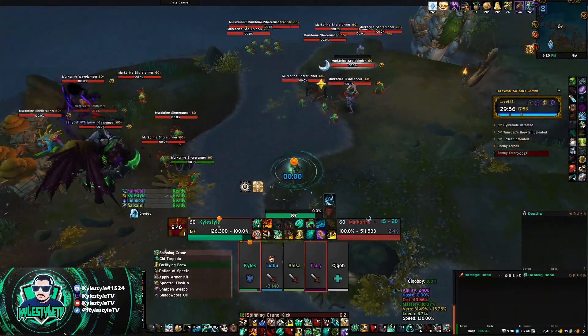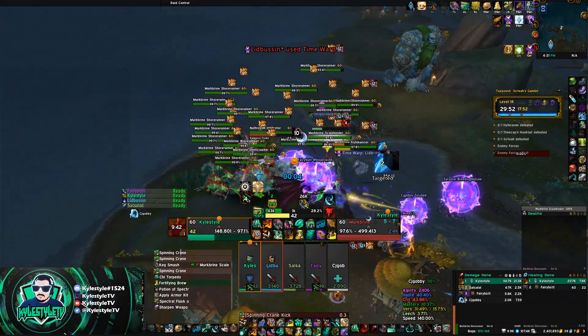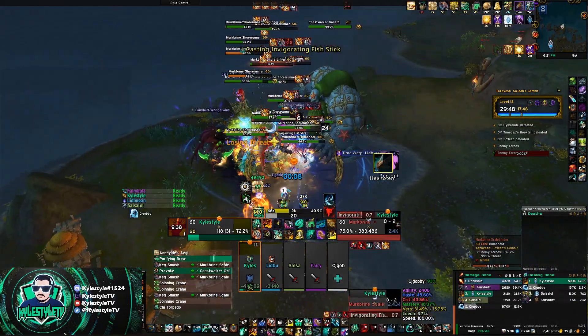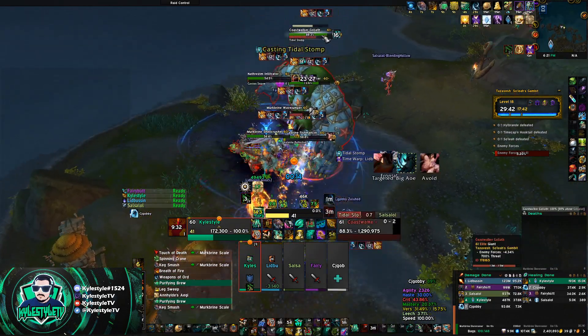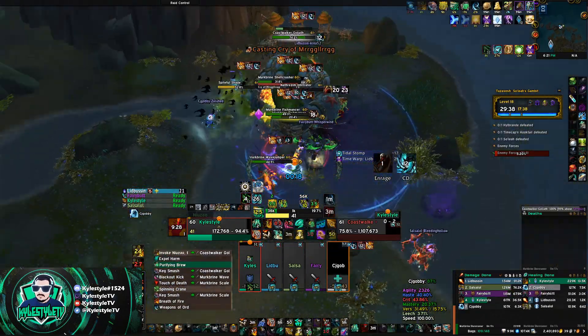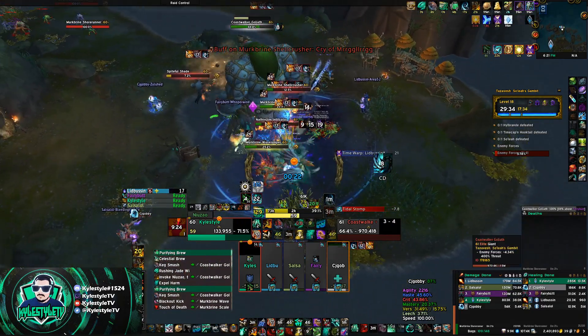Let's take a look at what this looks like in a live key. This is just an 18 Gambit on Necrotic and Spiteful week so I can show you what these pulls look like. You'll notice right away when you do these big pulls, your stacks immediately shoot up because you're getting meleed so many times. I went ahead and activated my Shield of Aegis to keep my health stable and high, and to reduce the damage from Stagger and Necrotic.